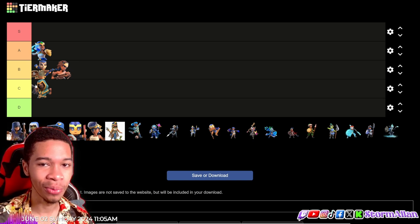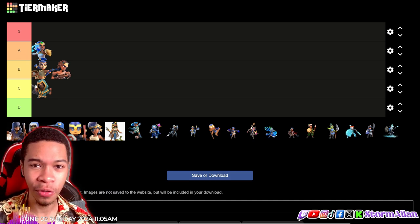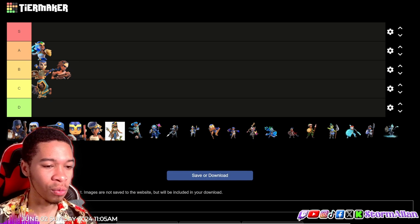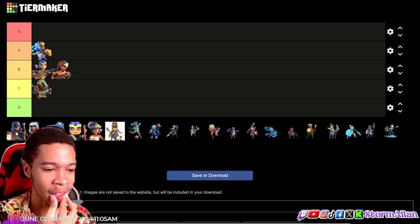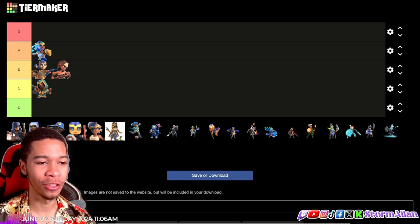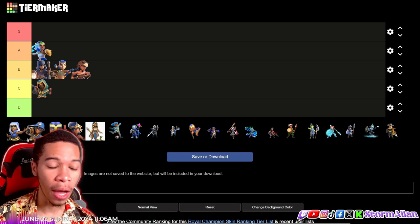Make sure you comment your top five favorites and join the membership — new videos will be going out for members only. Now we got the Shadow skin, and this one is also underwhelming to me. The only thing I really like is the lantern and the shovel. Otherwise the design looks a bit goofy, but I think it's better than the Primal and Jungle so I'm putting it top B tier.